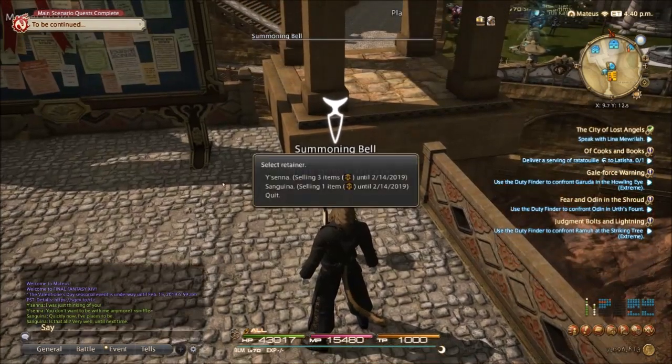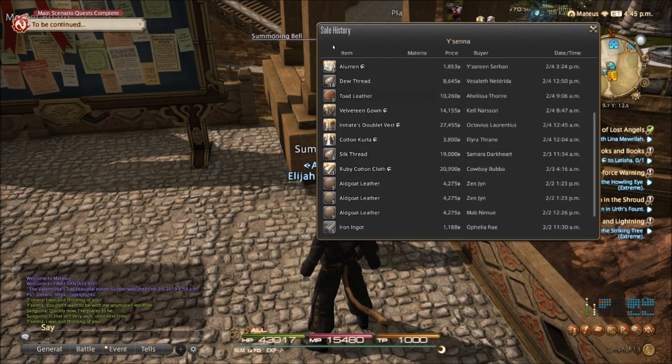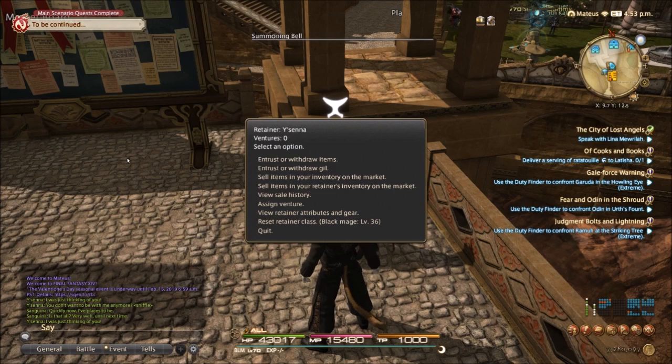Let's see how much gill we made from last time. As you remember, we made up a whole bunch of high-quality stuff and threw up some of our extra stuff we didn't really need, and it looks like we sold a decent bit of it. Almost $200,000 worth. $7,280,000. That's not bad at all.